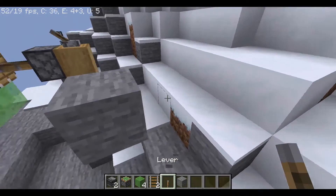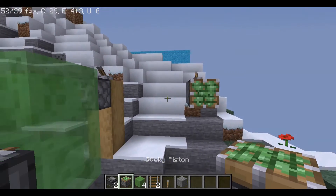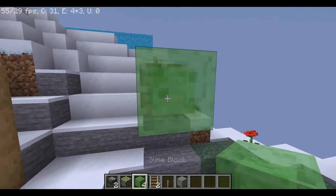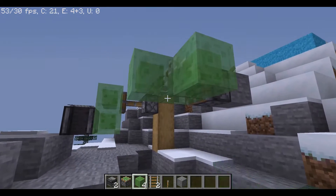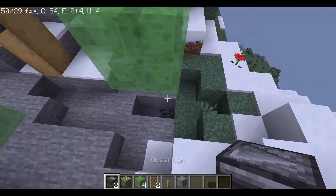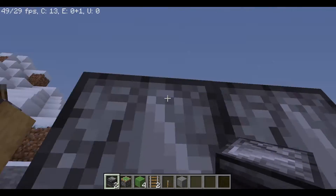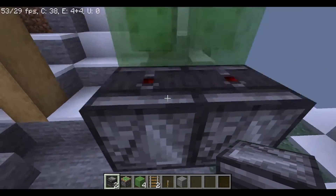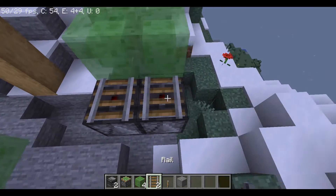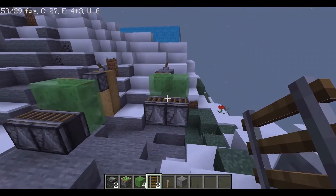And now let's show you, you just need to do it the way I am doing it, and then here, you need two observers that are facing downwards, just like this, and then just put the rail here, and then voila, you have this.